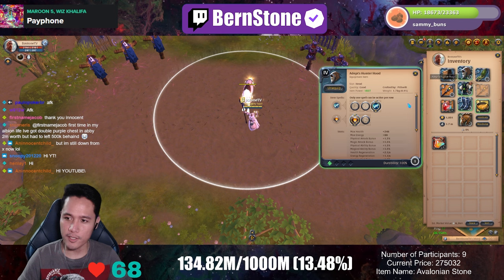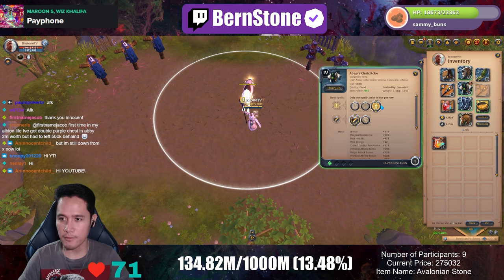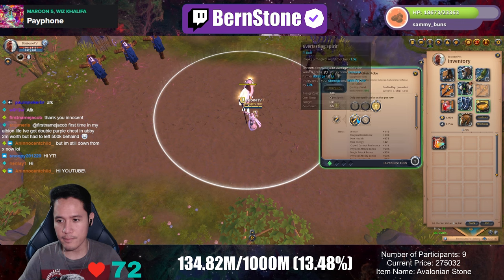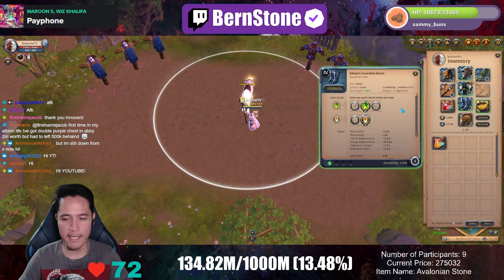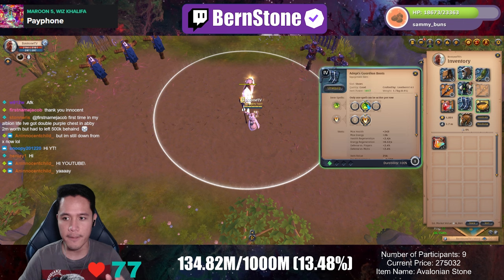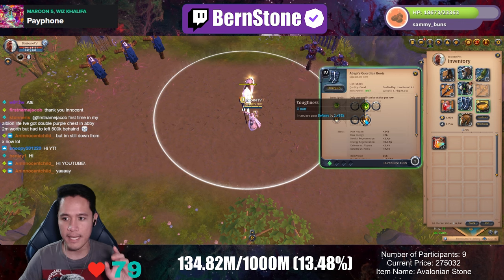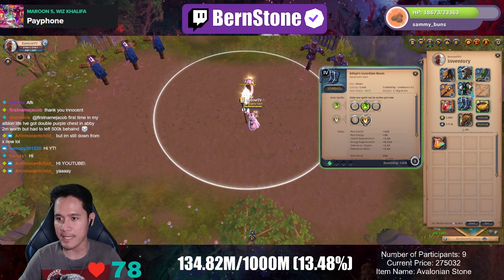You also want to use the Hunter Hood on Retaliate and the first passive. The Cleric Robe on Everlasting Spirit and the first passive as well. For shoes, any plate shoes work, but I prefer the Guardian Boots because they're really cheap and you have the ability to switch to the Giant ability if needed — though most of the time it will be on Rejuvenating Sprint and the Toughness passive.